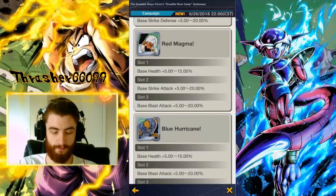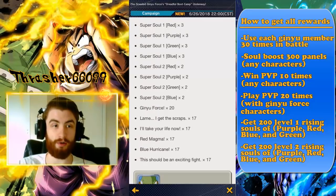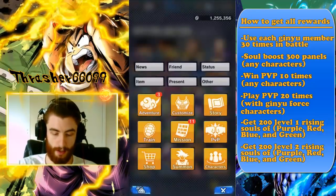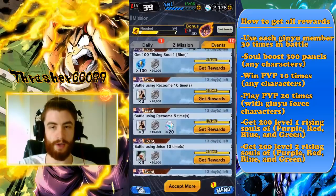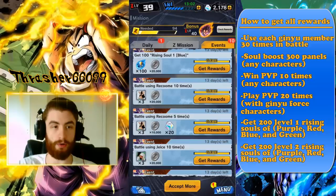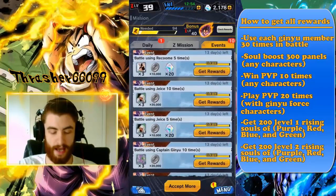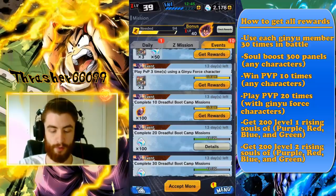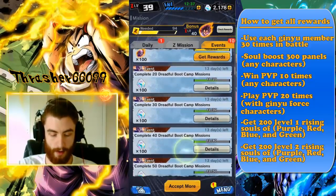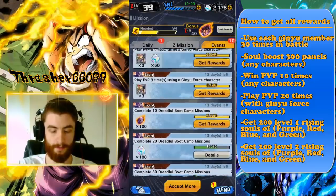What I've done is sort of went through the list of missions and created an overall checklist of things you need to do. As you complete each one of these missions, it counts as a dreadful bootcamp mission. It says complete 10 dreadful bootcamp missions to get the Sparking Captain Ginyu. There are 60 of them total, so as you complete each set of 10, you're going to get more and more Chrono Crystals.